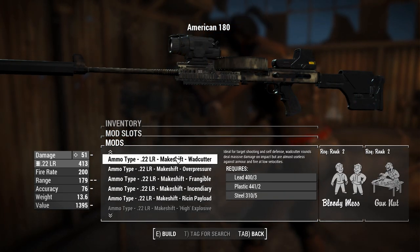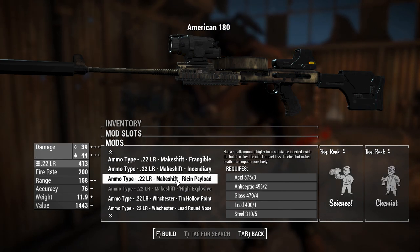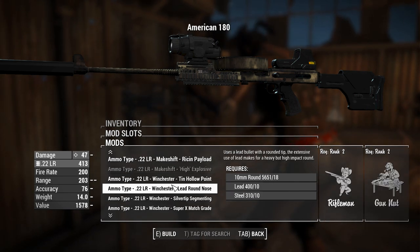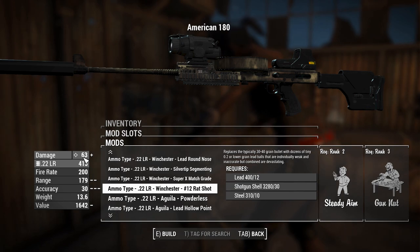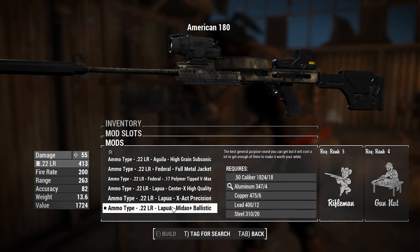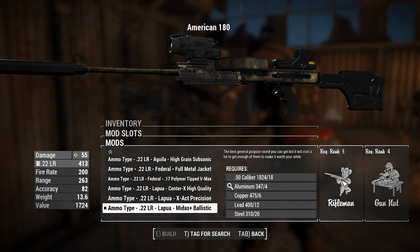Worth mentioning that the .22 long rifle rounds have all of their own individual ammo types as well. Incendiary is still there. Resin payload is cool because it gives you poison damage — the only problem is that's completely worthless against anything that's not human, as mostly everything is immune to poison damage. There's also an explosive. There's some lead round noise. There's rat shot, which is not good for doing damage — it's going to be splitting up between two small projectiles. The strongest one for just standard bullets would be the Lapua Midas Plus Ballistic, described as the best general purpose round you can get.